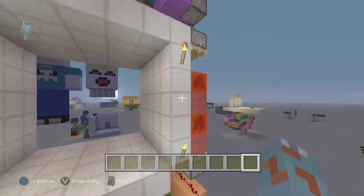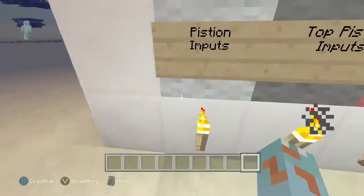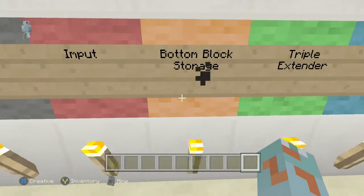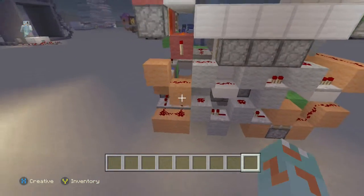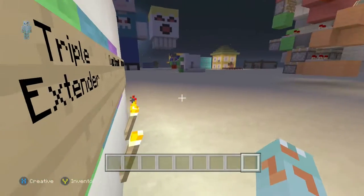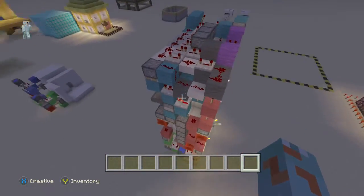They've got some signs down here telling you each circuit. This is the piston inputs, and this is the input circuit for the door and everything. This here is the bottom closing, not the block storage. And the triple extender, also known as opening. Here we have the quad extender, which is the hardest bit. And here is extra moves that is like powering the quad extender again and storing the blocks from there.